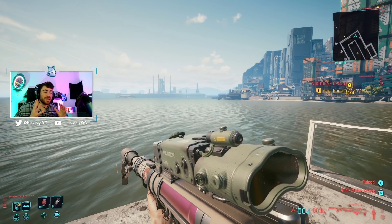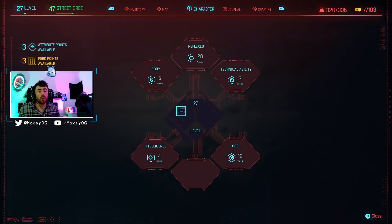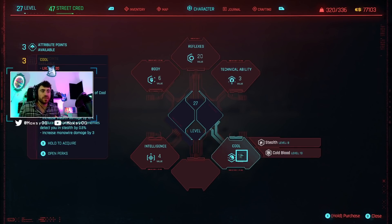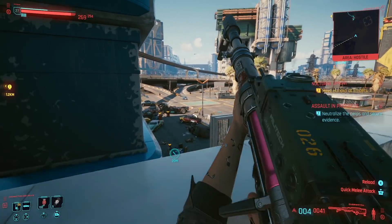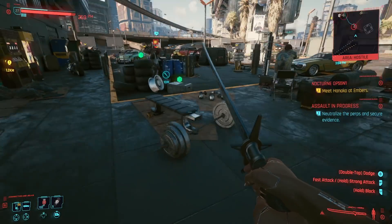Alright guys, hope you enjoyed that little intro. Now let's get into the build. We're going to go over the core of this build - what you absolutely need - and then we'll talk about where you can expand and tweak it if you'd like. The core of this build is going to be 20 points into Reflexes and 12 into Cool. Once you get those, you're really, really set.